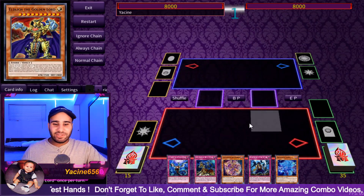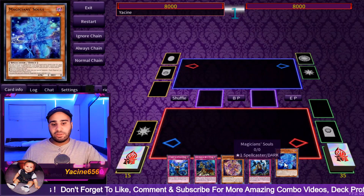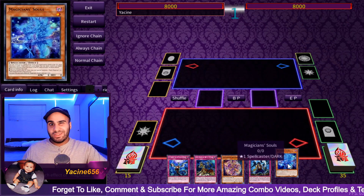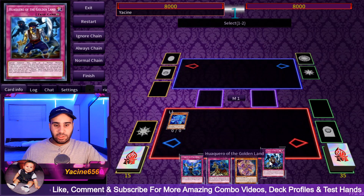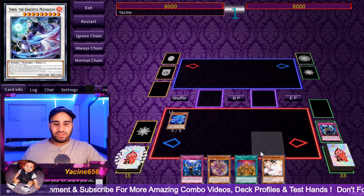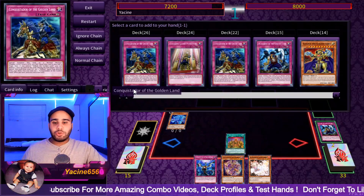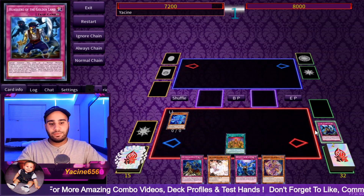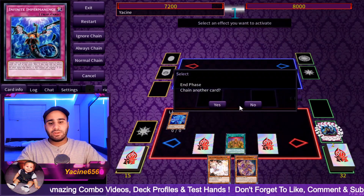Alright, this hand sucks. We can't really do much obviously since this hand is not good — it takes up our normal summon. If we want to draw cards, even if we draw Uni-Zombie or Plague Spreader, we can play because this pitches it. So let's just hope we draw a Plague Spreader. These two cards — alright, that's not good. I'll use that and then search. Interruption-wise it's decent, like three interruptions because we have Conquistador, Infinite, and two pretty good cards.